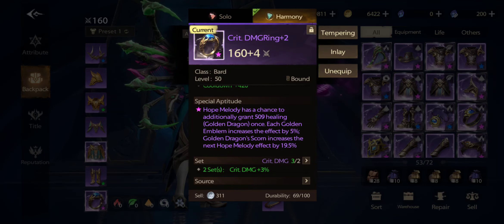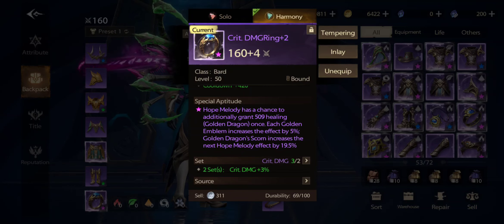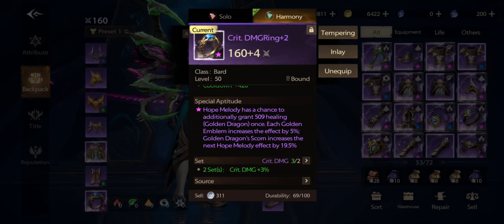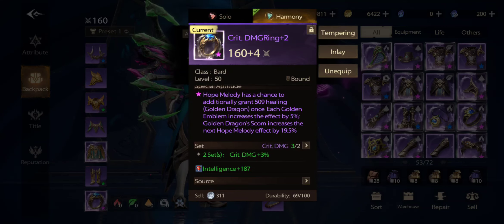In this season we have Hope Melody, which I showed earlier. It grants 509 healing, and for each golden dragon emblem the effect increases by 5%.